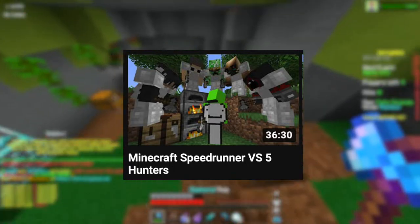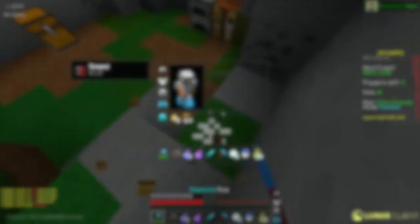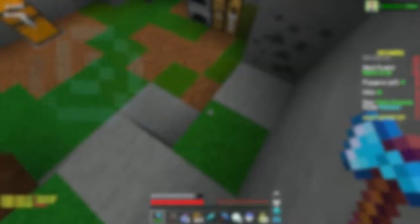A few days ago Dream posted his newest manhunt titled Minecraft Speedrunner vs 5 Hunters, but many people are accusing Dream of faking it and cheating — mainly with the boat clutch part of the video. Today I'm going to be analyzing Dream's boat clutch and giving an answer on whether he cheated and if his manhunt was fake or not.